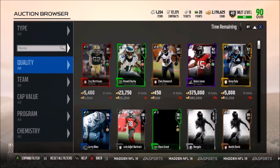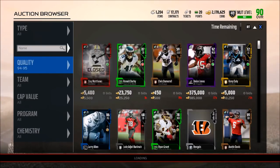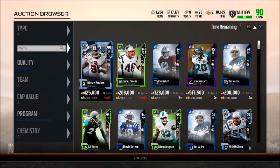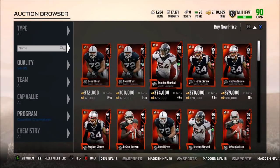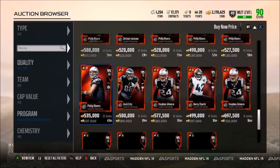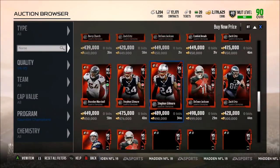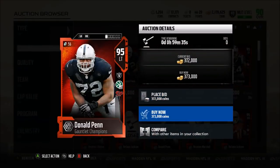I'm not too sure what they're going to be listed under — maybe there is a Gauntlet program. We can take a look and see. They are up as auctionable under Gauntlet Champions. We can see which one is going for the most — they're probably all going for about the same. It looks like Barry Church and maybe Phillip Rivers are the most expensive.